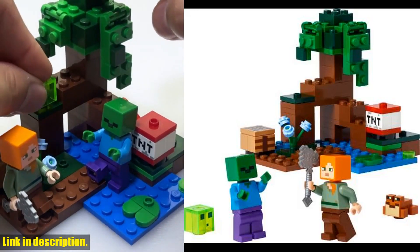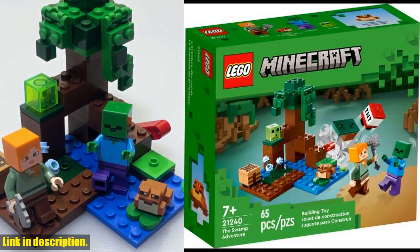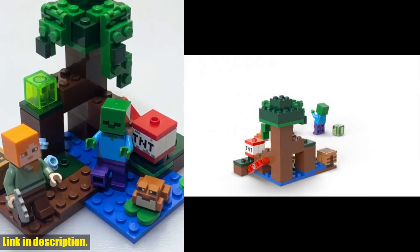It includes an Alex figure with an axe, a toy frog, a slime block, and even a zombie figure. Plus, there's a crafting table and a mangrove tree.